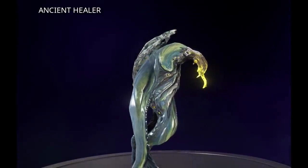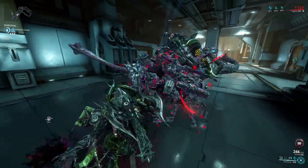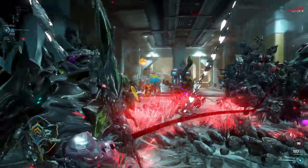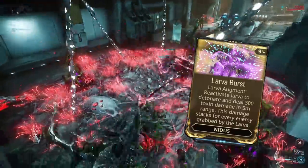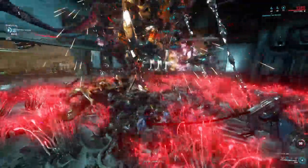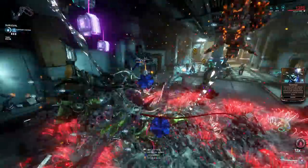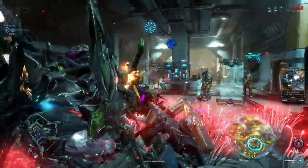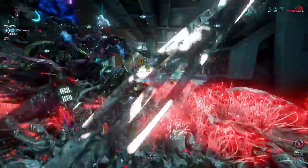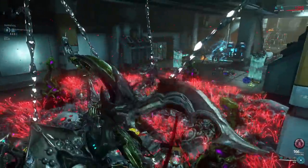Let's look at Corpus. I have found a Nidus build — what I call Spaghetti Nidus — to be surprisingly fun against Steel Path Corpus, using the Augment Larva Burst. This allows you to recast that spaghetti ability and deal Toxin damage, which is a damage type Corpus units really do not like. Infinite crowd-controlling clusters where you can prime enemies with any damage type is this build's main game.